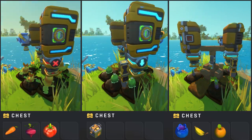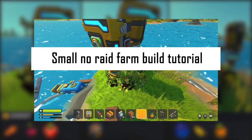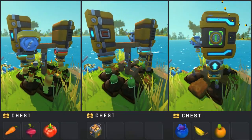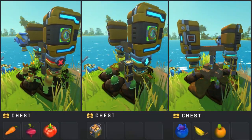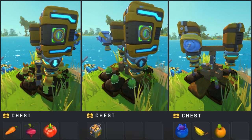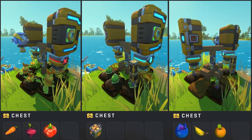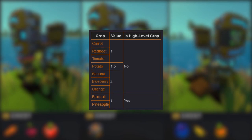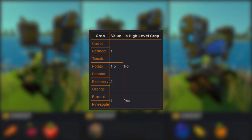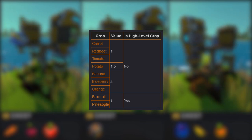Now let's get finally to the main content of this video. You can adapt this design I showed you last time with a small modification — just add one sensor and you can adjust it so it has eight, six, or four plots. Those different sizes are important because all the crops have a value, and as long as you stay beneath ten it will not trigger a raid, and if you go over nine it will trigger a raid. Now on the screen you see the table with the different values: carrots, beets and tomatoes have a value of one, the potatoes have a value of 1.5, and the blueberries, bananas and oranges have a value of two.